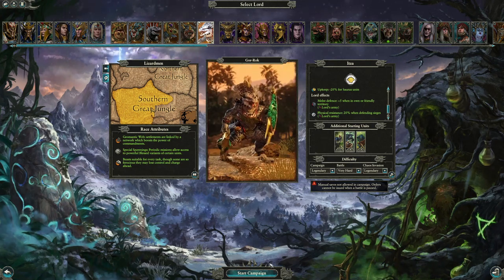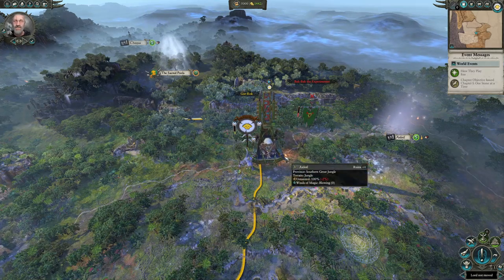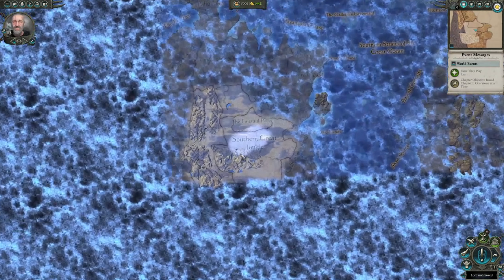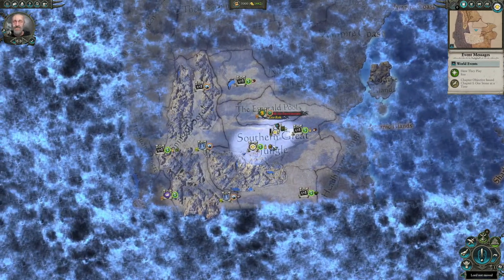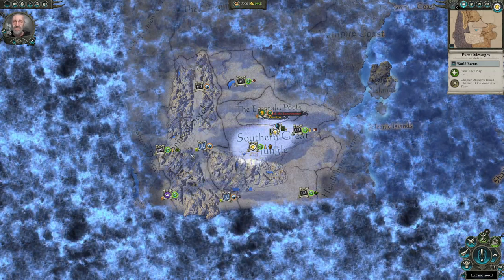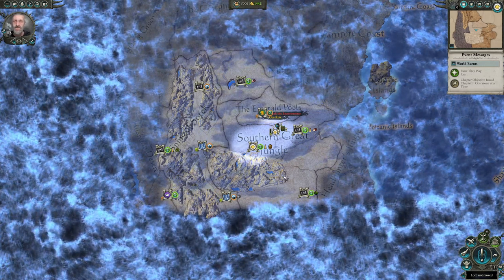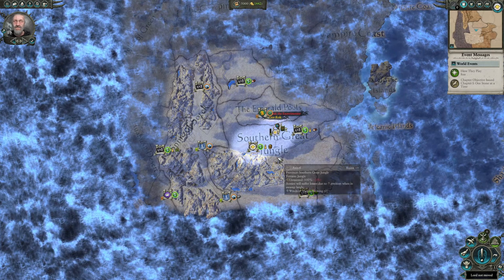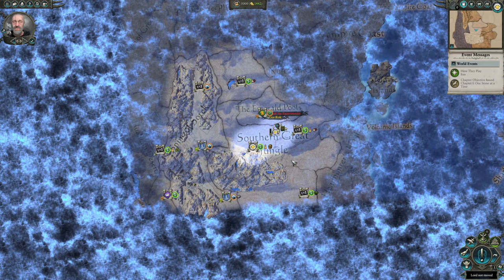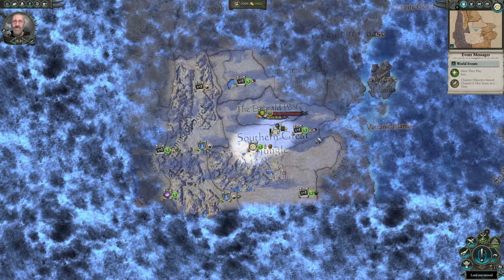You start Gorak's campaign in the southern left region of the map, in the region of Itza in the southern Great Jungle. Positives include being on friendly relations with the Dwarves and semi-friendly with the purple dinos. The negative is you're in a tough spot and going to have quite a hard time getting through this mess.